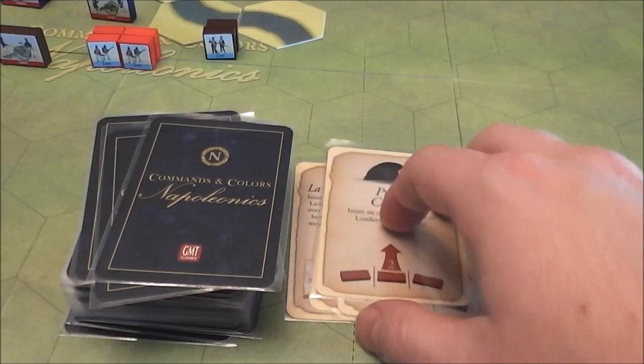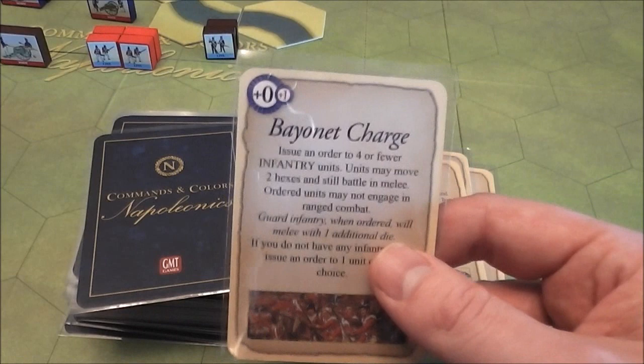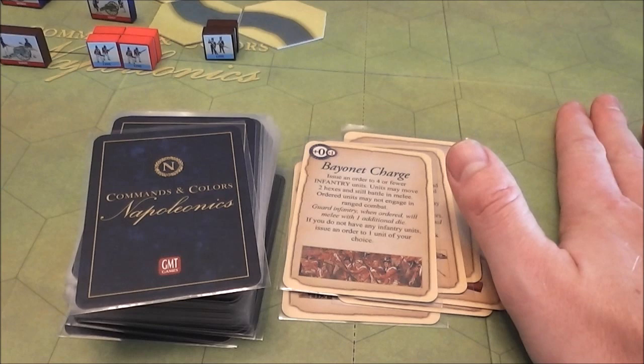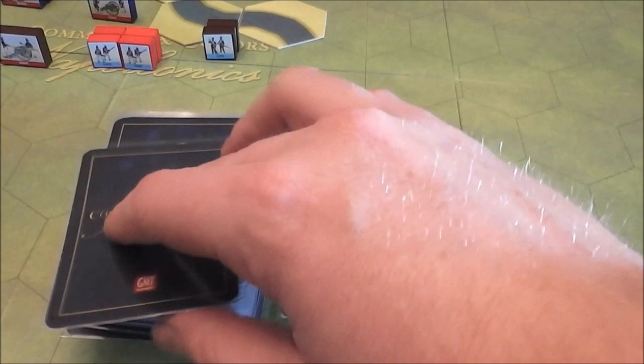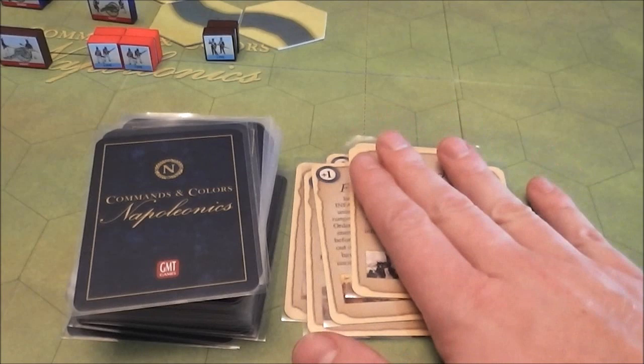There are also special cards with quite a bit of text, but they're really straightforward. You're going to try to hold these for when they'll be most effective. That's really what the game is about — you don't want to spend all your cards activating the guys on the right or middle, because then they're sitting ducks. You need to be careful about which cards you play and learn which are the more effective ones.